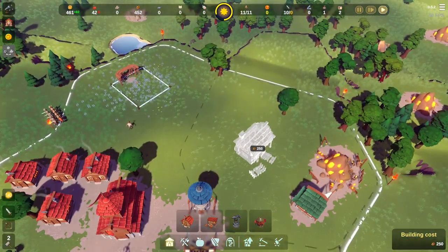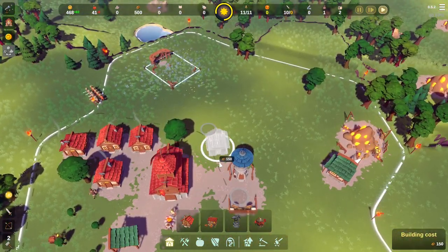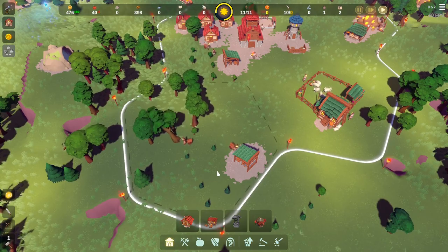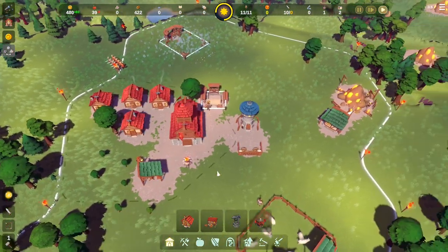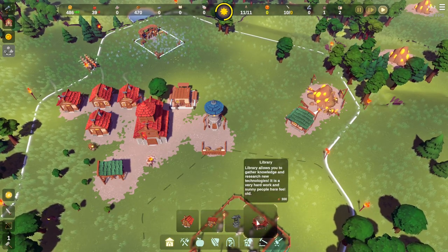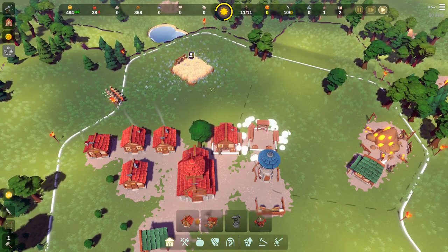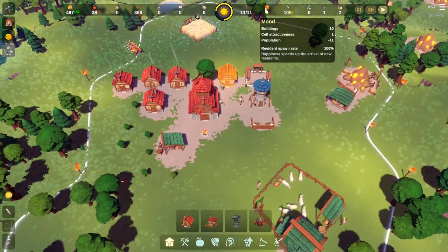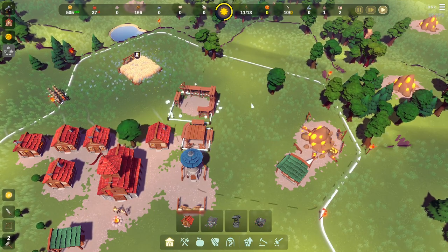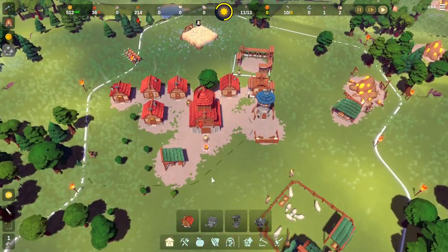We need fertile land for a farm — pretty sure we can only place one thing at a time. Let's get a tavern down — actually, no, more houses is what we really need. Let's put another house there. These guys are going to town. We also want to get a library down so we can start doing some research. A couple of houses first, then a tavern to buff the mood so we get a faster respawn rate for residents.